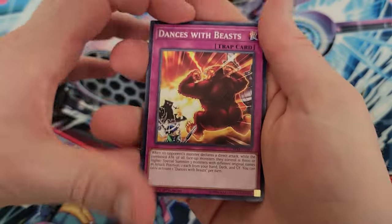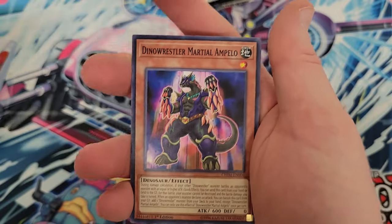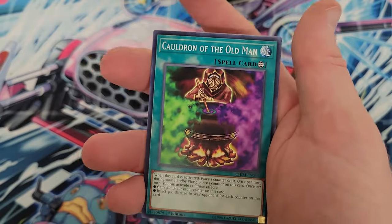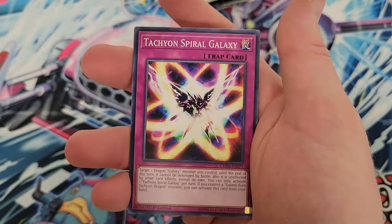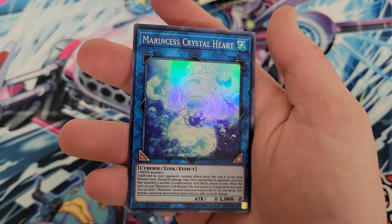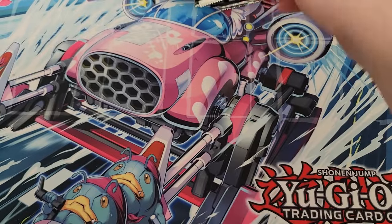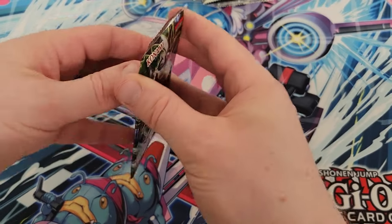Our luck continues to fail us. We got Dances with Beasts, Dances with Wolves, Galactic Spiral Dragon, Dino Wrestler Marshall Ampello, Action Magic Double Banking, Cauldron of the Old Man, Tachyon Spiral Galaxy, Protocol Gardna, Marincest Crystal Heart, and Overburst Dragon as a rare to wrap the pack.